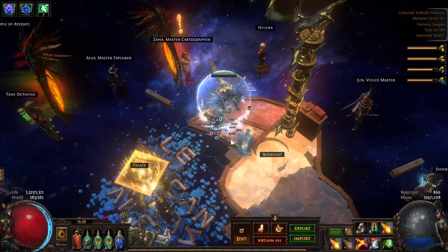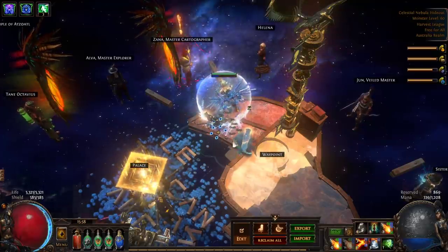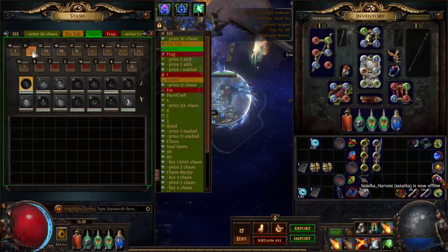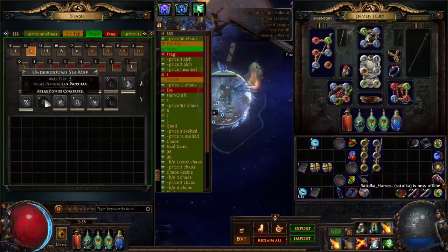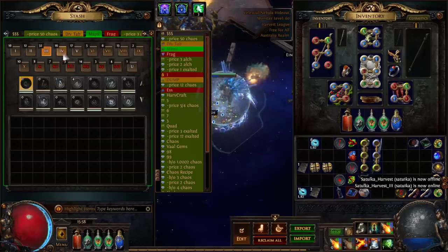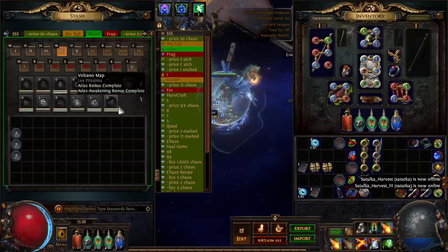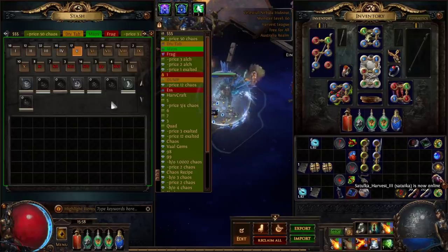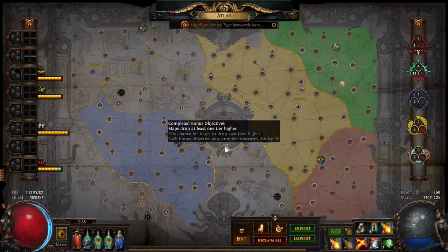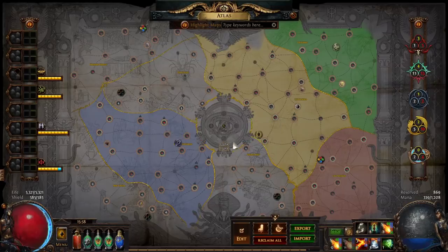One way to raise your bonus objectives is just running all of the maps you've got that you haven't completed yet. You'll undoubtedly pick up maps of tiers you're not really interested in running, but that you haven't done yet. You'll notice the only one I'm missing in tier 2 is Summit; tier 3 is all done; tier 4 is all complete; and there's only one tier 5 I haven't done. Getting all these out of the way as quickly as reasonably possible will turbocharge all of your map drops.